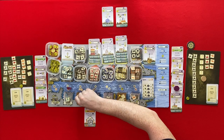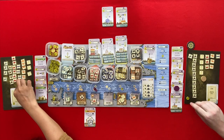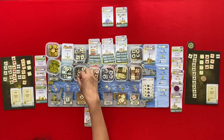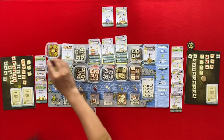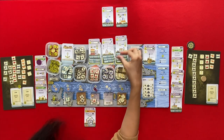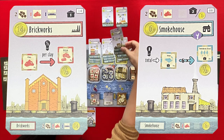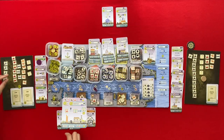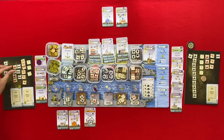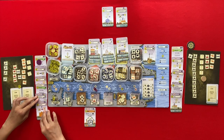It goes to me, and we have to pay our interest. A wood and a fish. I'm going to my construction firm and will build the brickworks and the smoke house. So that's four wood, two clay, and one iron.